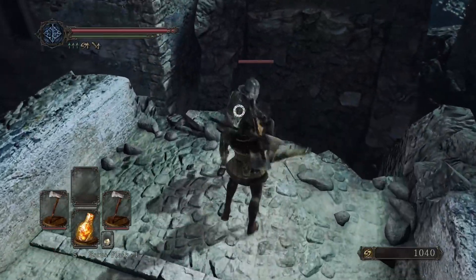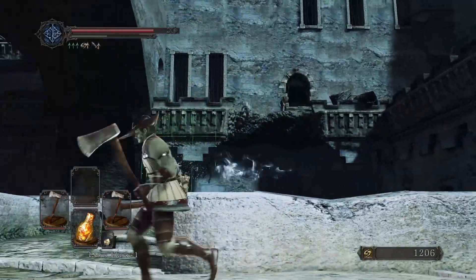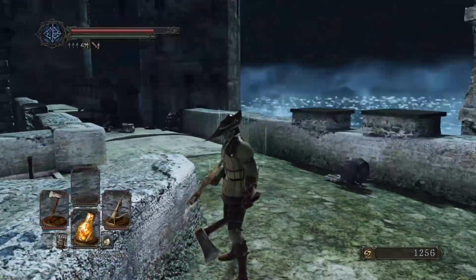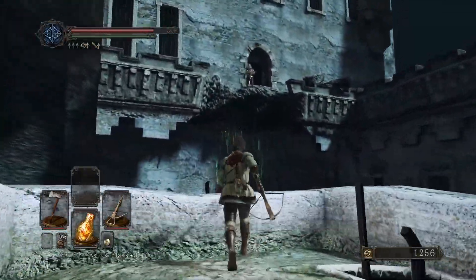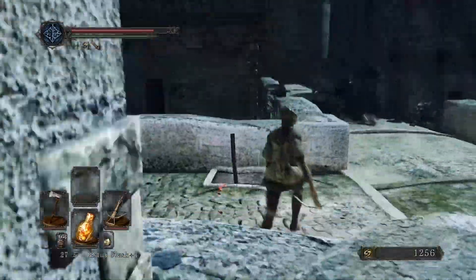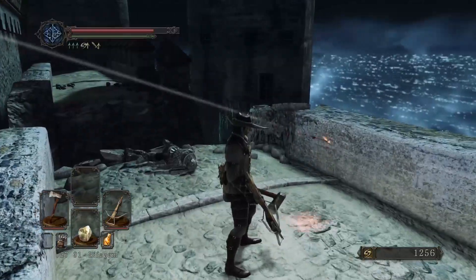First up we've got this chap and his mate over there. Can we deal with that guy? There's oil barrels up here as well, that's not fun. It looks as though we can't quite lock onto that dude - we've locked onto someone down below by the look of it.